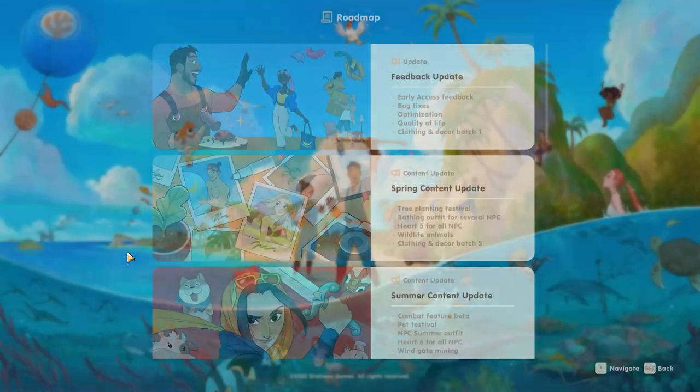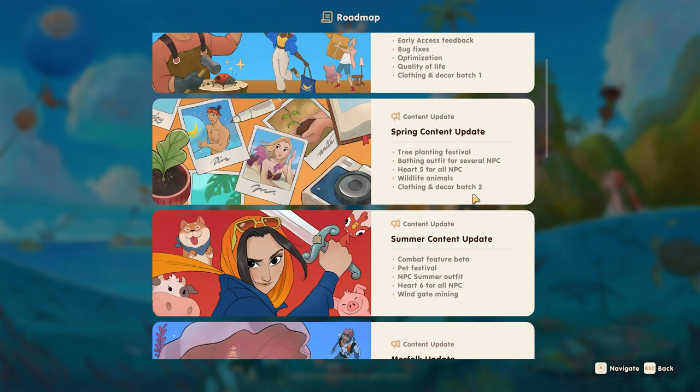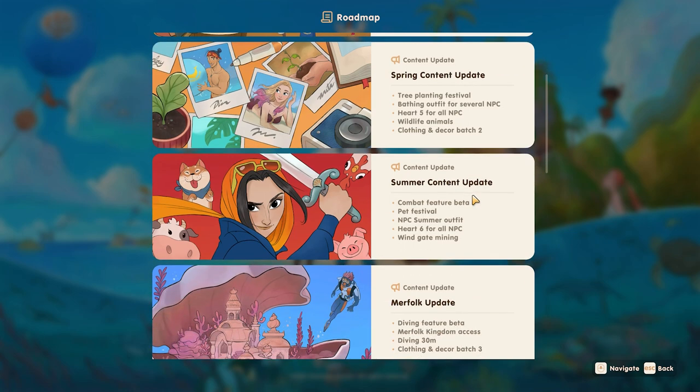The roadmap for the game is actually in the main menu. So if you're ever curious about what content is potentially coming out when, or just what the plan overall for Early Access is, you can check it out in the main menu at any time.